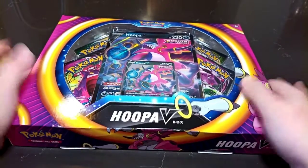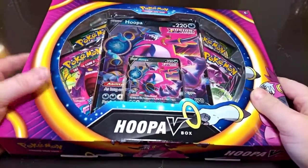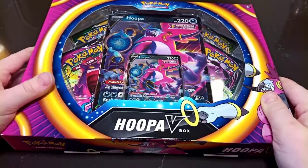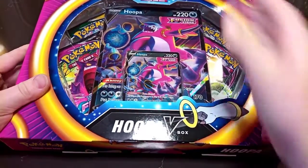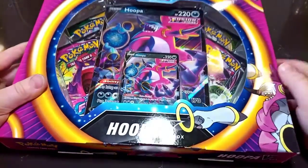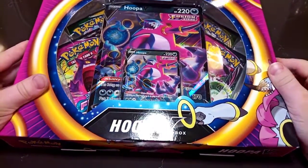Hey guys, it's the Block and today I'm going to be doing an unboxing video. I'm going to be unboxing these Pokemon cards. There is the big card Hoopa V, the little card Hoopa V, and there's the four packets on the side, so I'm gonna be opening those.